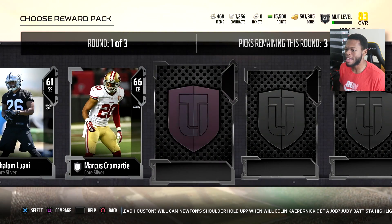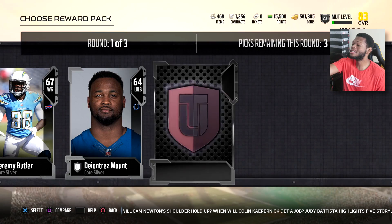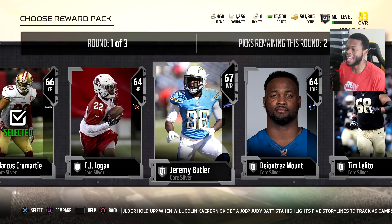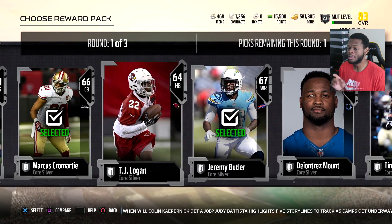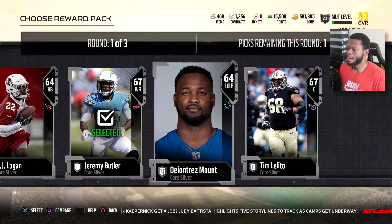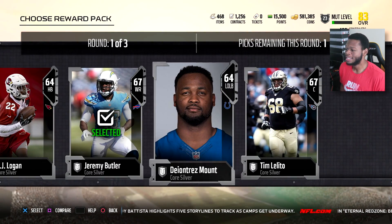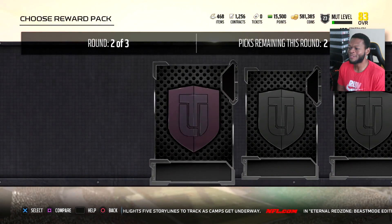We got three picks remaining in this round. An elite in the first round is crazy — a gold is cool — we didn't get either. I guess I'll take a Cromartie because I like his last name. I'm going to take a Jeremy Butler. I was going to take silvers from a team whose team leader I'm trying to do, but I don't think I'm trying to do any of these teams right now. Those are our picks for the first round.